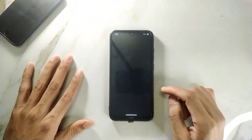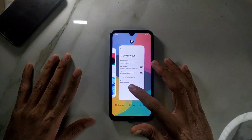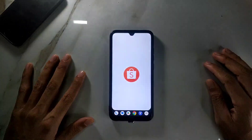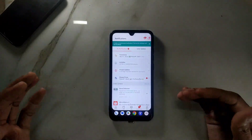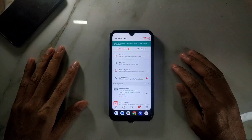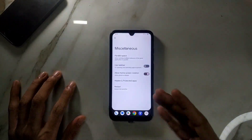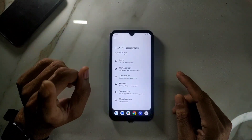With the taskbar enabled, it stays visible no matter what app you open — whether Facebook or anything else — so you can switch between apps very quickly. The taskbar is fast and fluid and works just fine. It's actually really useful for tablet users more than mobile users given the small screen, but it's amazing that they included this feature.